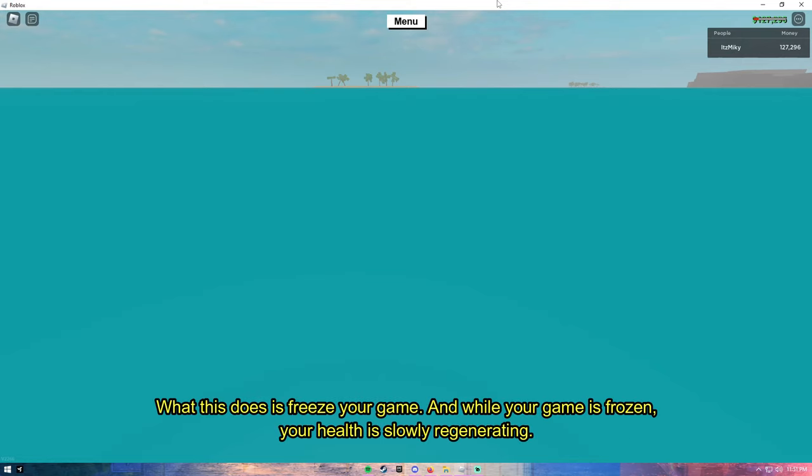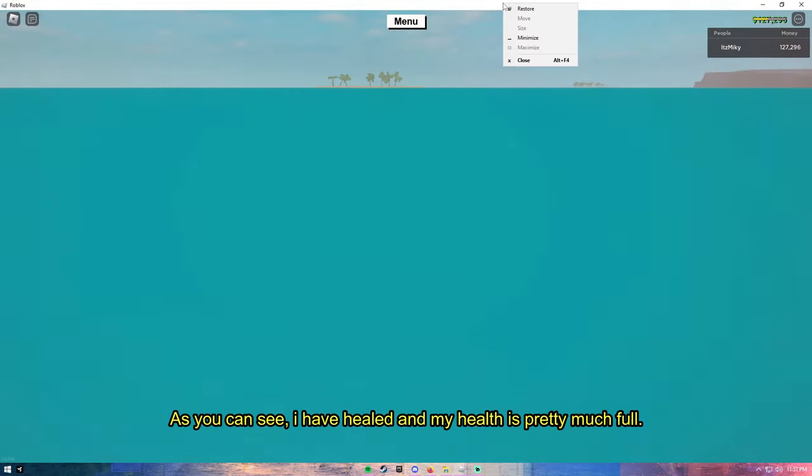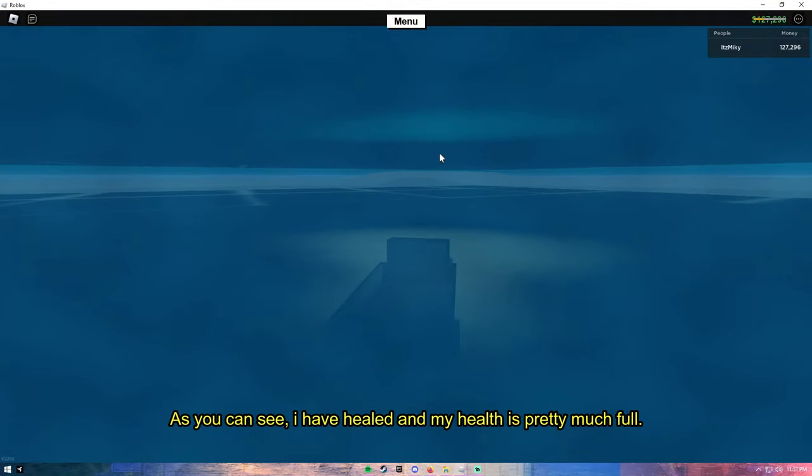What this does is freeze your game, and while your game is frozen your health is slowly regenerating. After you let go of the right-click on the mouse your game will instantly unfreeze. As you can see I have healed and my health is pretty much full.